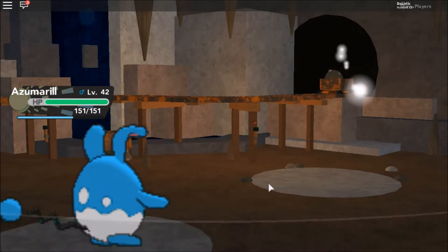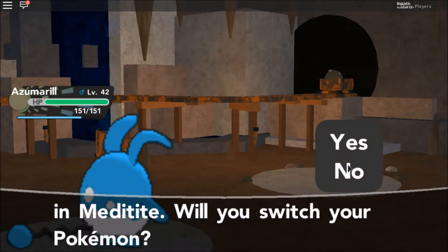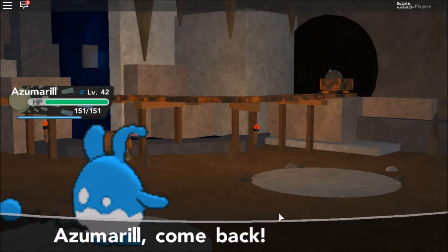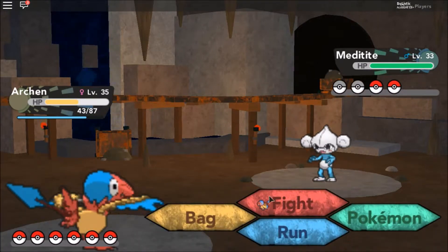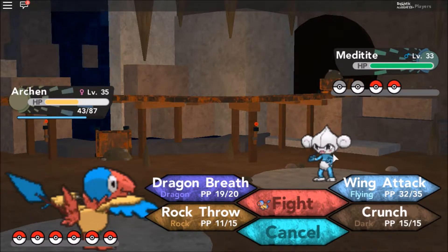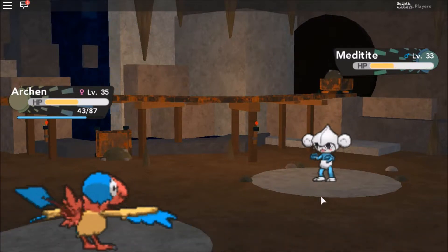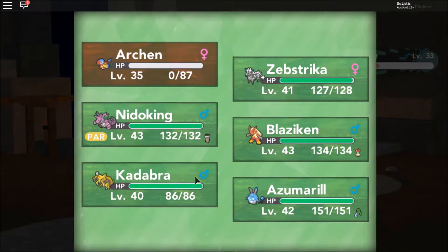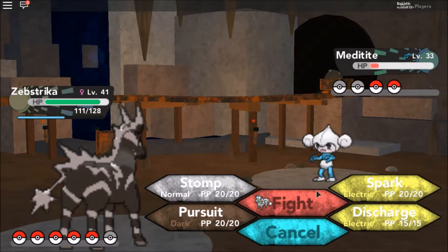I'm guessing he's going to have a Graveler — really? Meditite! Okay, wasn't expecting that. Let's go Archen — he's the lowest, everyone else is in their 40s. Pretty close. I was right — the stones do dig into him from Stealth Rock. Psych-kick, fighting type? Moving attack or Crunch — guess they're both super effective. Almost one-bang. High Jump Kick — no! Archen's down, sorry about that buddy. ZapStrike! Let's avenge our buddy Archen. We'll just stomp him — Stomp and Fly. Critical! Nice.